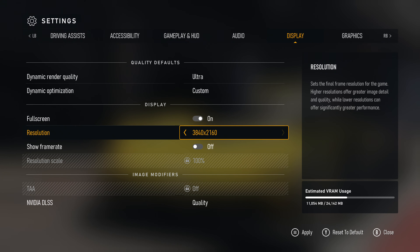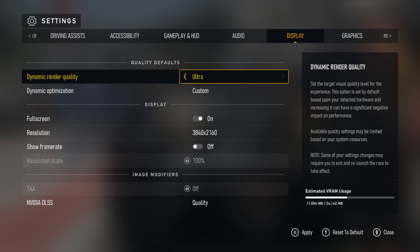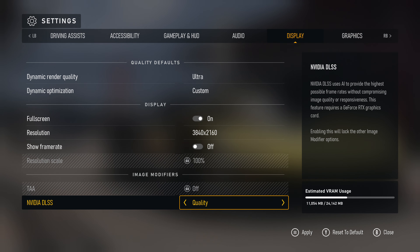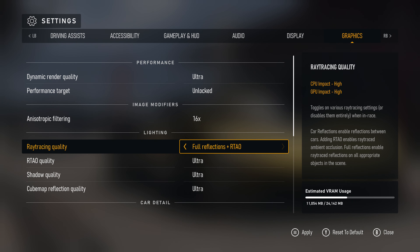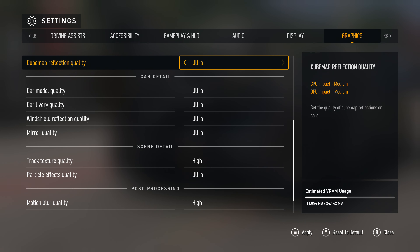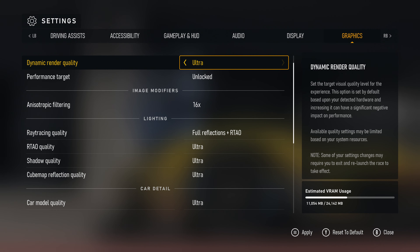So I'm just going to quickly go through the in-game settings. Playing at a resolution of 3840 by 2160, everything's at maximum settings — ultra. When it comes to anti-aliasing, I've gone with DLSS at quality, so there will be some upscaling. Because there's such heavy ray tracing, this does help with performance. So full reflections and RTAO — everything's at ultra. You should always set all your settings to ultra prior to doing a mod; I believe that's the way you do it correctly.